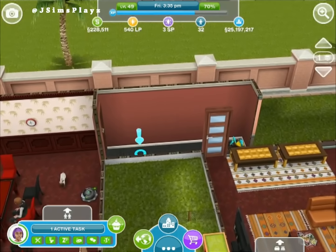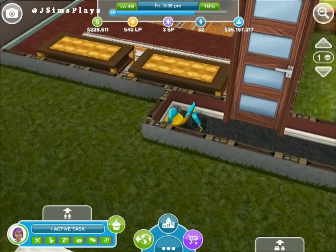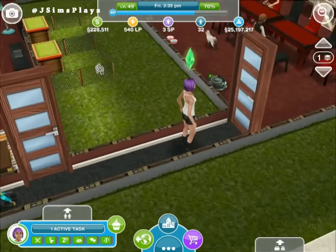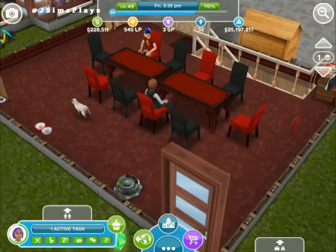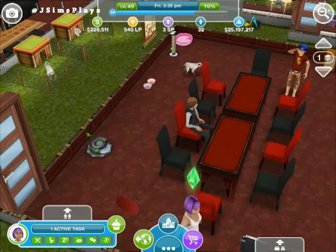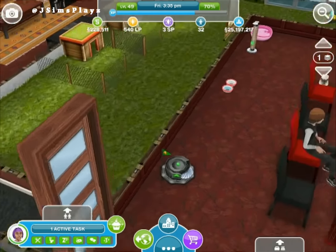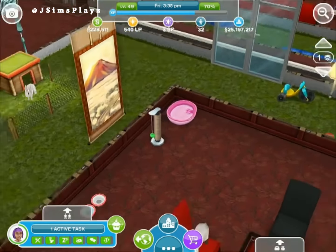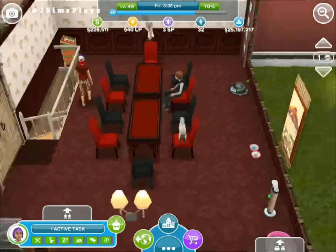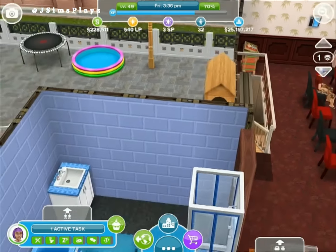In this corridor there's a toddler bicycle — another item I never won; I think it was a timed prize from the toddler hobby. There's also some stuff for pets like cats, and just some tables for all your sims to eat at, then there are some stairs.